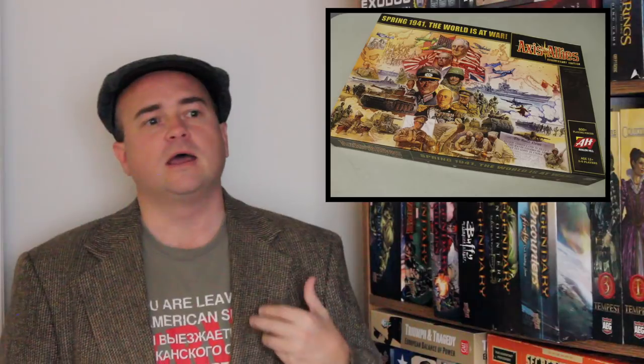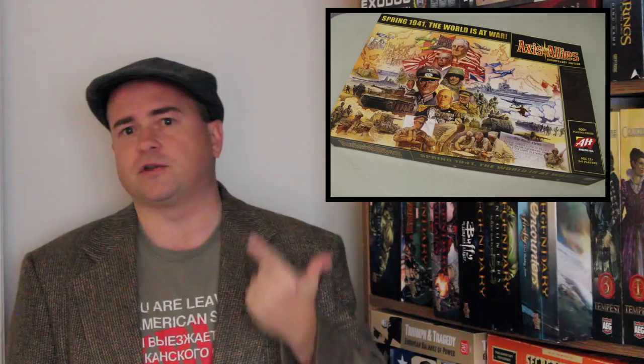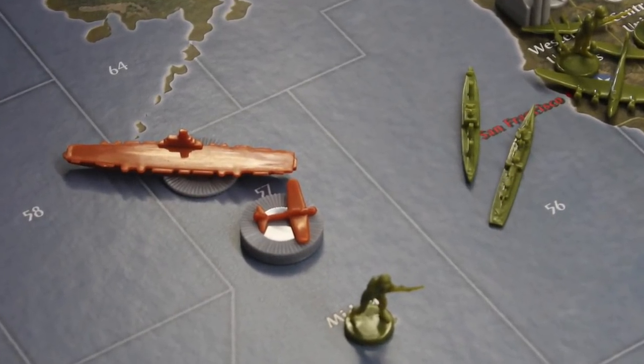At sea, the same basic rules apply using naval units, with a few additions. Submarines get a sneak attack unless there's a destroyer present, where the defender does not get a chance to fire back. For an amphibious assault with units coming off a transport — transports typically hold one infantry, artillery, or tank plus one additional infantry — if you have cruisers or battleships present, they get a one-shot shore bombardment attack. Aircraft flying off carriers must ensure enough movement to land, counting from where they take off.